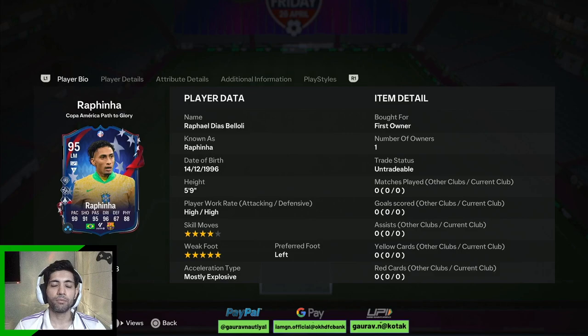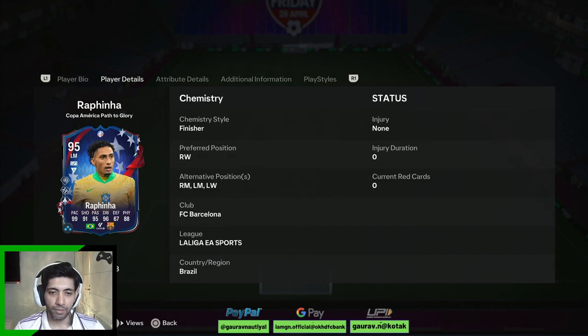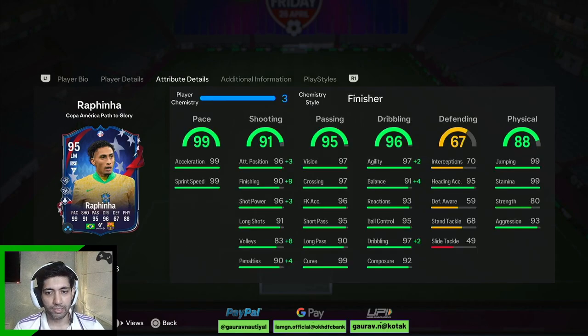My name is Gaurav and you are watching FISHA Games. Today we are going to review Rafinha's latest Copa America Path to Glory card. This is a season reward and we can obtain it at level 31, so this is a free card. He is 5'9", high/high work rate, 4-star skill moves, 5-star weak foot, left-footed player, mostly an explosive player on a Finisher camp style. He can play as a right winger, right mid, left mid, and left winger.